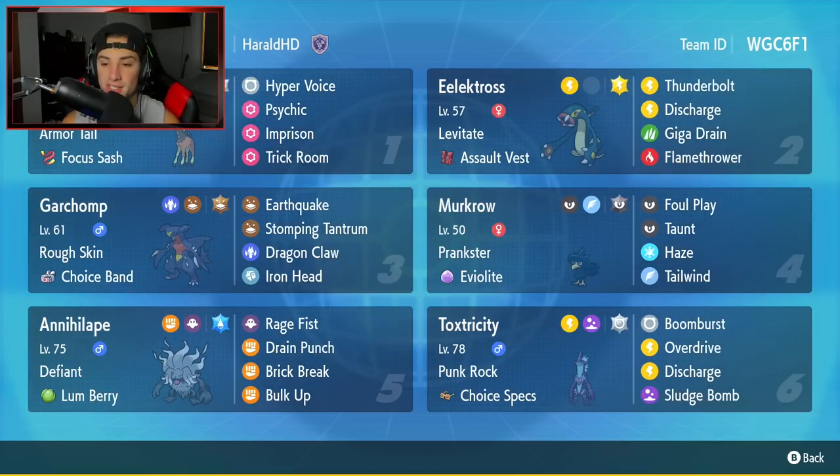The final Pokemon is going to be Toxtricity. I feel like Toxtricity is such a cool Pokemon. I love it and cannot wait to use it on the ranked ladder — this is my first time using it in Scarlet and Violet. It's got Boomburst, Overdrive, Discharge, and Sludge Bomb, with Choice Specs as its item alongside the Punk Rock ability. If you want to rock this team yourself, the rental code is in the top right corner.